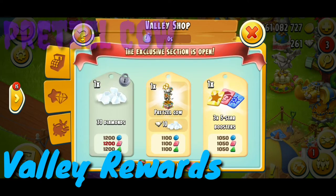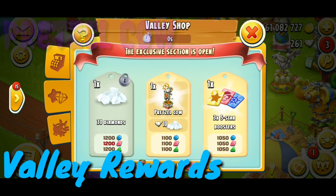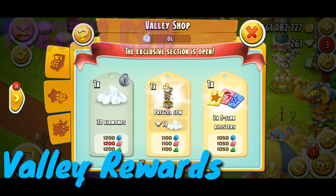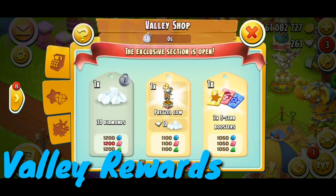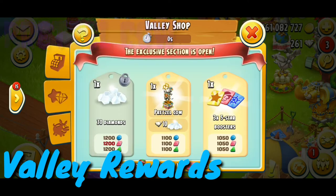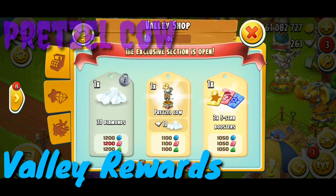Let me check how many chickens we've collected. Normally we get the pretzel cow if we collect a hundred chickens from the valley, but we have collected at least 150 chickens — we have completed our record. For now I think I would like to buy that cow and I will not open the piggy bank. The season has ended — this is I think the 17th season of the valley.